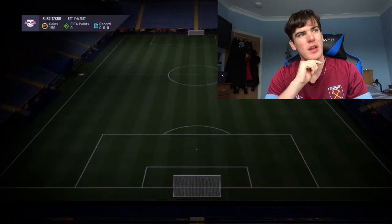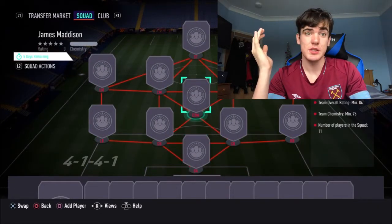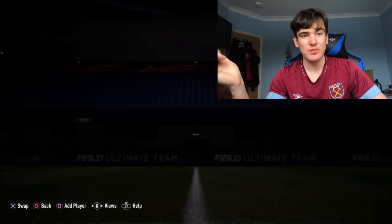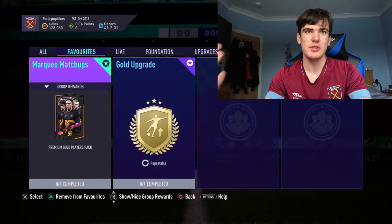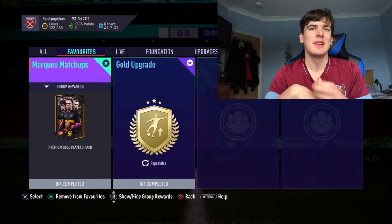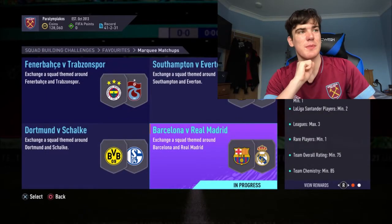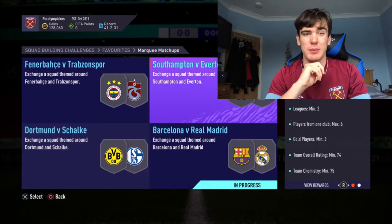With player SBCs - like James Maddison coming up - only really do them if the player is going to fit in your team or you can use them as a super sub. Don't just get players you're never going to use because then you're just wasting players. Now I'm going to talk about a few techniques for doing SBCs as cheaply as possible. You can see I'm doing marquee matchups here - I upload the cheapest methods for you every week.